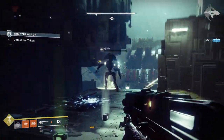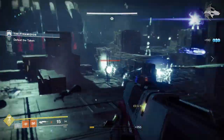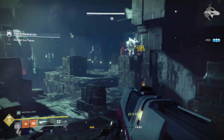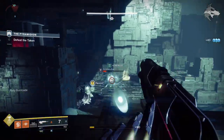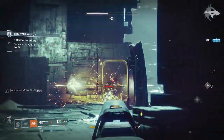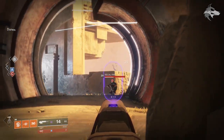This is a 180 rounds per minute scout rifle, sitting in the same archetype as Nameless Midnight, Call to Serve, and a bunch of other scouts — the key archetype for scout rifles. It's a really decent scout rifle in PvE: high caliber rounds helps keep enemies staggered, and dragonfly is a nice bonus. It's not as powerful as Firefly was in Destiny 1, but it's certainly beneficial when enemies are grouped up. In the crucible, this is also a very good scout rifle — high caliber rounds is really beneficial here too.